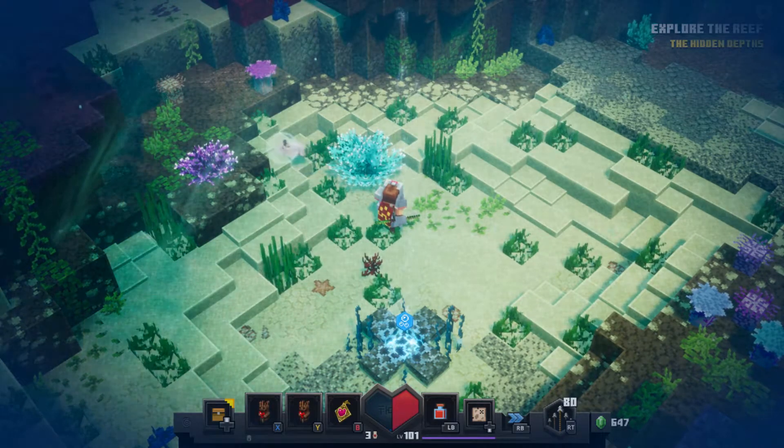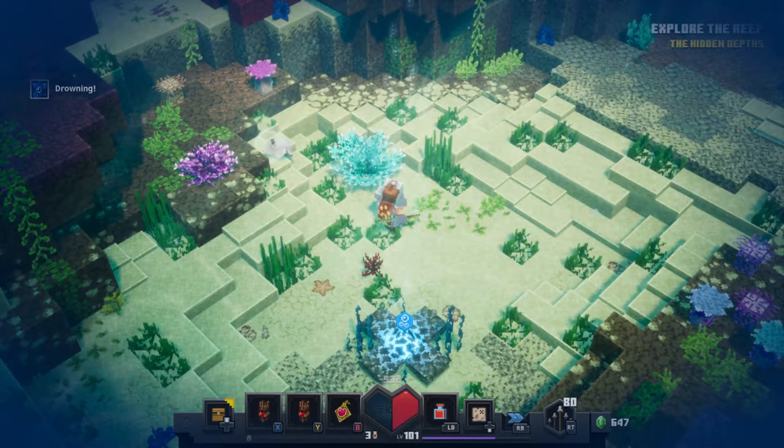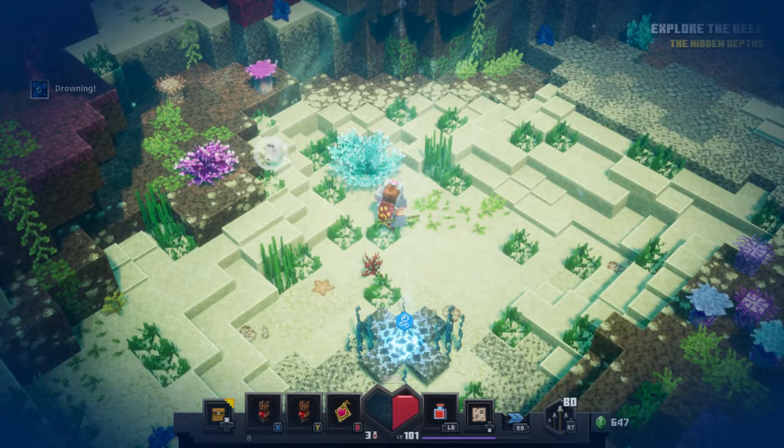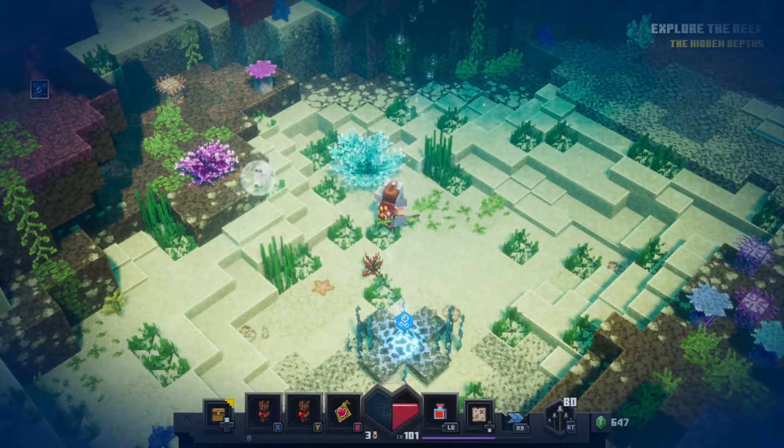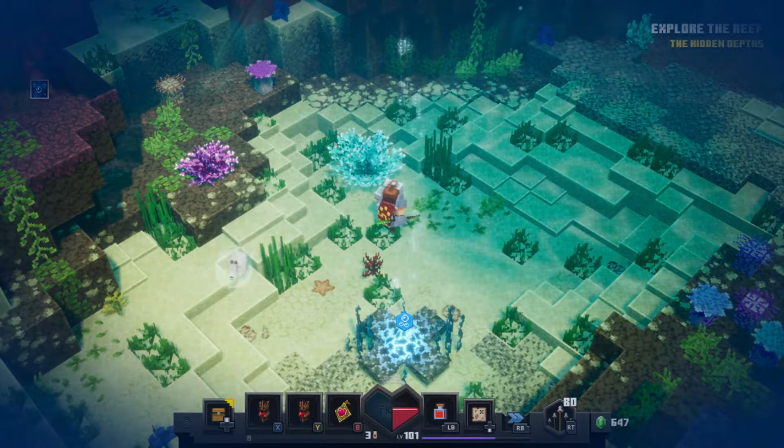It's going to pop up in the top left-hand corner of the screen telling us that we are drowning, and you're going to start taking damage per second. From here, all we want to do is alternate using our different healing totems to keep ourselves alive.